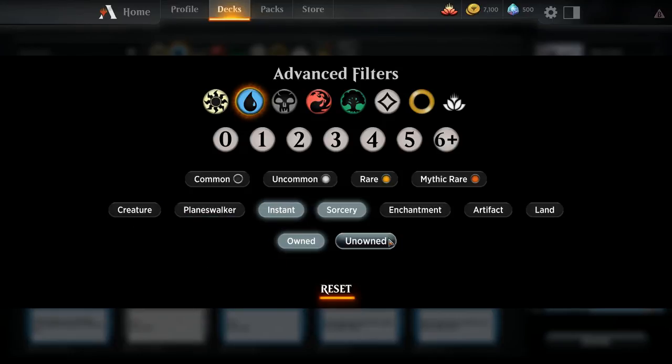Creatures, planeswalkers, sorceries, enchantments, and artifacts are all sorcery speed spells. Lands are not spells, but can also only be played at sorcery speed during your two main phases. You can only put a land down before combat or after combat, not during combat.